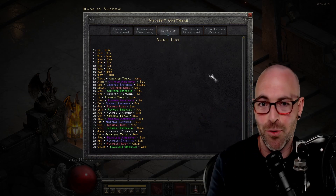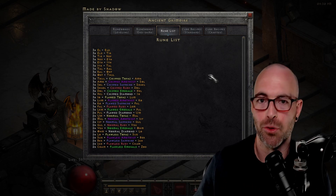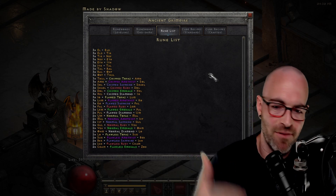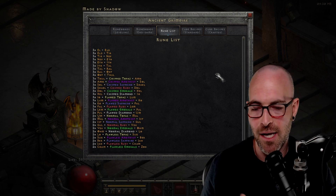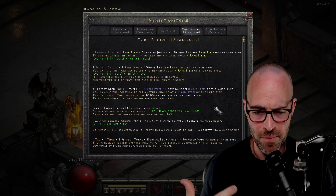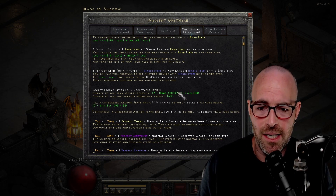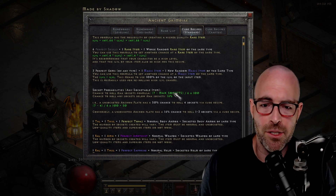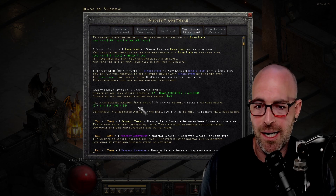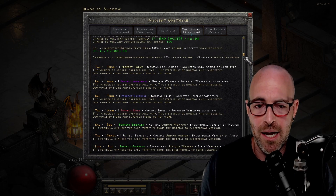One of my favorite features of this is the rune upgrading list, because so often we all forget to pick up the crucial gems that we need to actually upgrade our runes in the cube recipe. It's very neatly color coded — great quality of life, easy on the eyes and easy to identify. He has things like cube standard recipes. I love this call out on the socket formula — you can see he actually implemented the mathematical equation, so if you know the item has a certain max sockets, you can input it and it will tell you the actual physical percent chance that you have to roll those items.